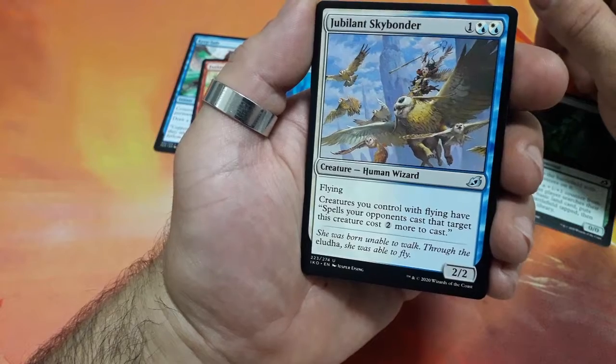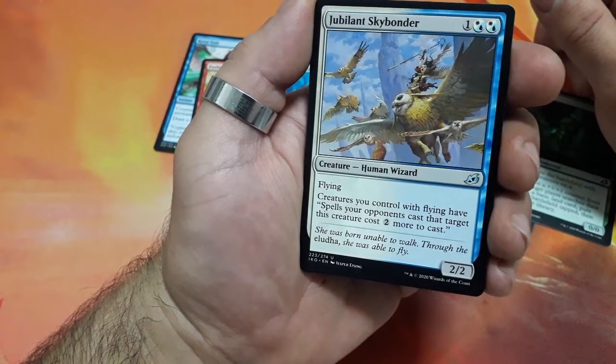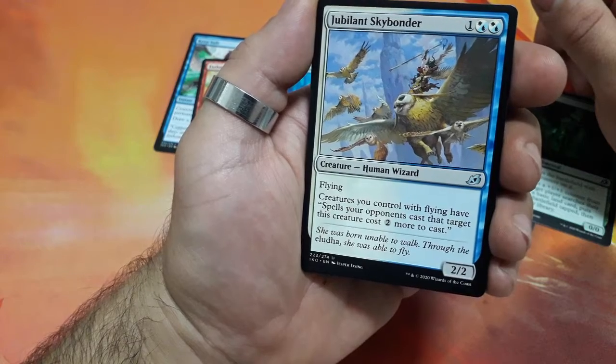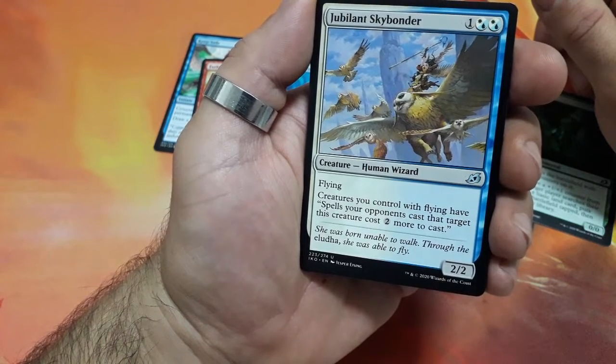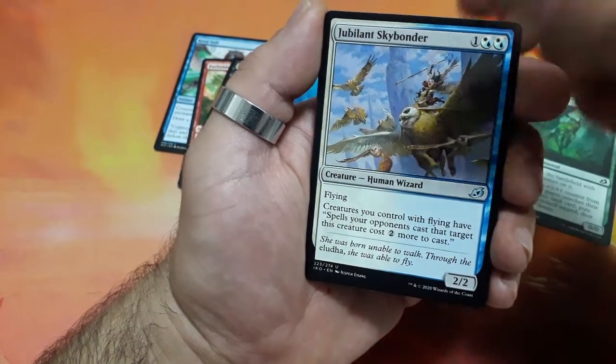And with great art — Jubilant Skybonder, three drops. He has flying. Creatures you control with flying have: spells your opponents cast that target this creature cost two more to cast, and it is a 2/2.